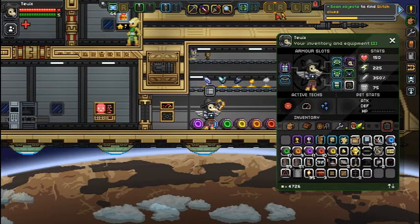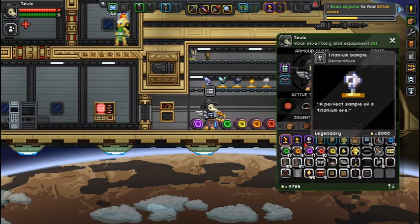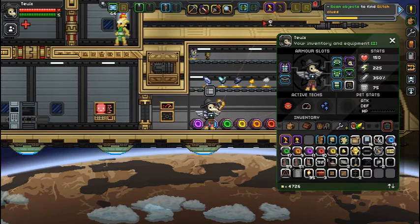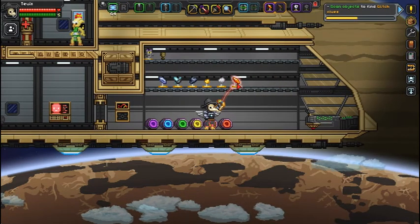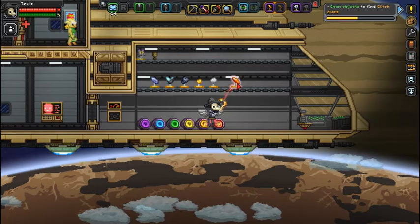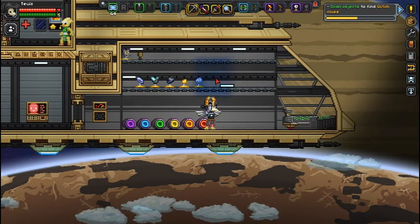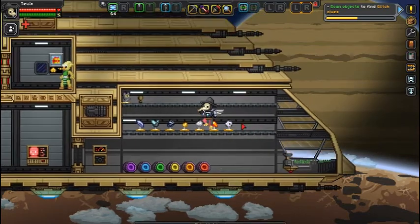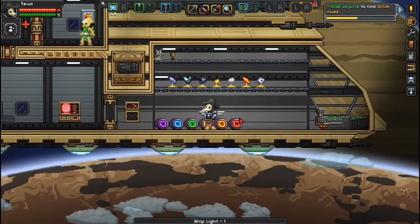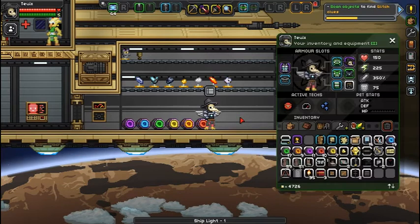So if we place our new trophies — we already have a gold one up here — that light's going to have to move if we want this to look nice. There and there. Perfect. Look at all those trophies. We're going to have so many trophies by the end of this.